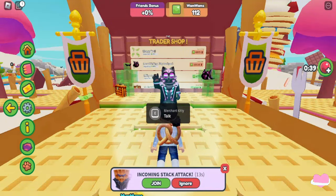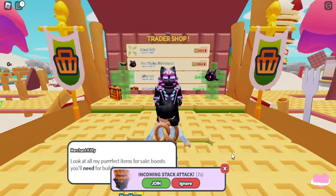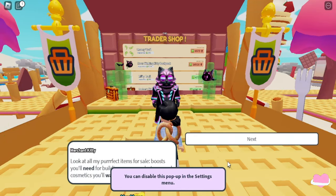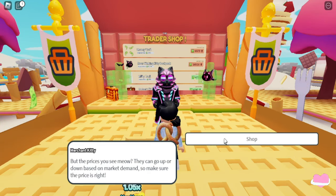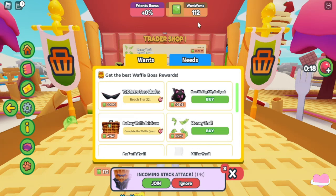You come across this merchant kitty. In order to get the kitty backpack, you talk to the merchant, and the merchant kitty will tell you what is in stock. And there it is - I need that many wham whams to get that kitty backpack. Now you know how many wham whams you need for this kitty backpack.